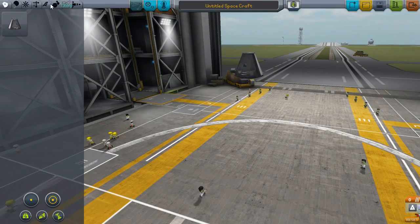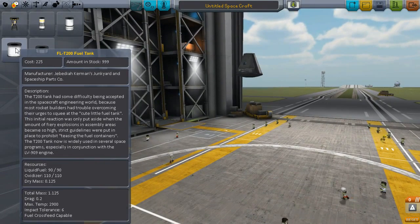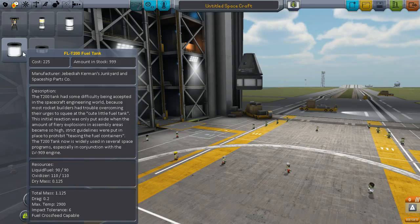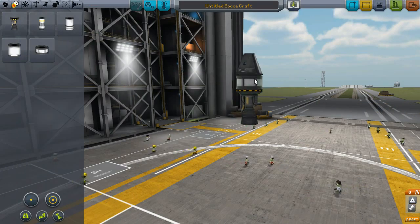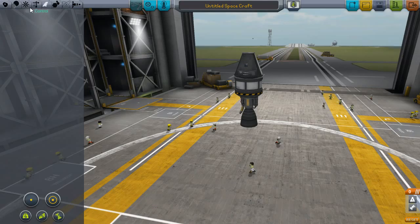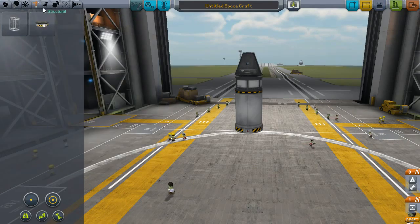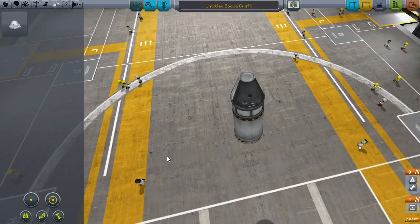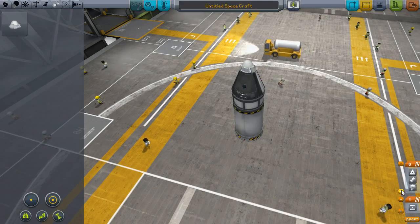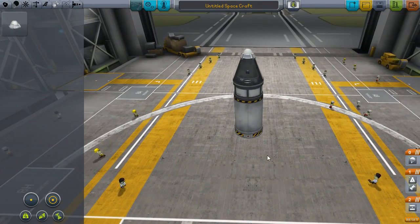Slightly different design this time — I'm going to give us fewer solid booster tanks. I'll keep this engine which has next to no fuel: 45 liquid fuel. This one has a lot more — I want this one to hopefully get us into orbit. The parachute ripped right off the top last time so hopefully that will not be a problem in the future.